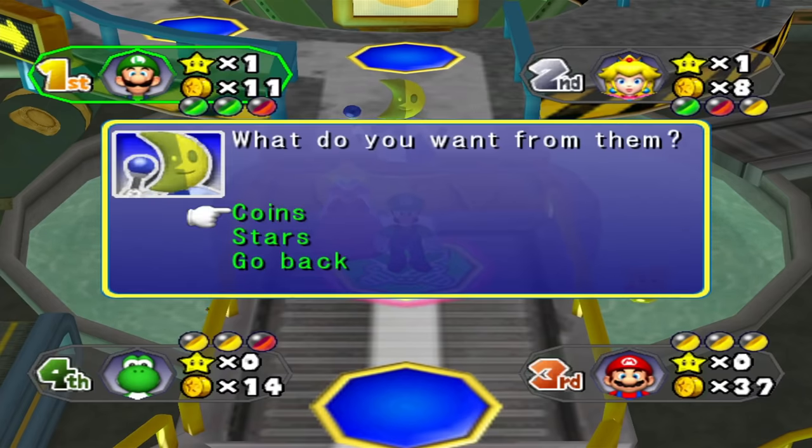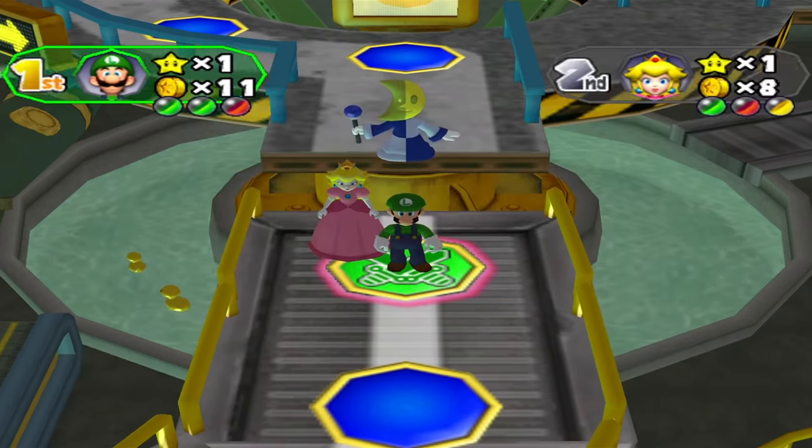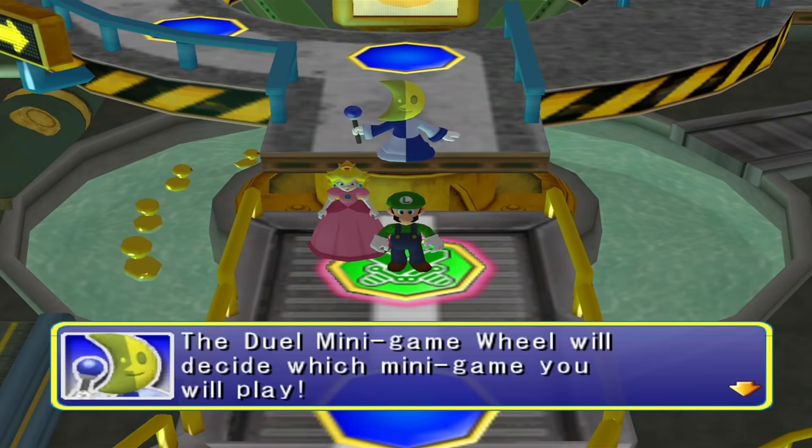You can have your opponent bet a star while you bet 40 coins in return, which is 10 lower than the 50 coins Mario Party 5 priced it at. While this option may sound like a no-brainer, on boards like Snowflake Lake and Fair Square, 40 coins can be worth a lot more than a singular star — something we'll get into in the board section. As for the other four boards, I feel more comfortable trading 40 coins for the potential of a star.